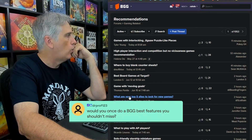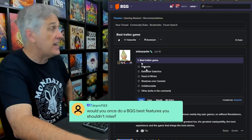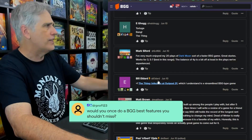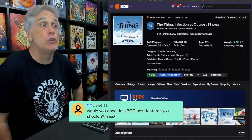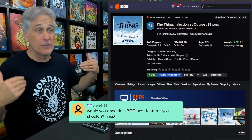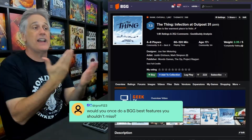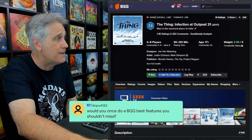Let's say you got a recommendation and you want to learn about a specific game like The Thing: Infection at Outpost 31. You could check if there's a run-through by me — by far the best thing you can do, because watching the run-through tells you what it feels like to play. Don't worry about my final thoughts — whether you enjoyed the gameplay as demonstrated is the important thing. But if I don't have a run-through, here's a super secret thing about BoardGameGeek: go to the game page, ignore all the noise, and click on the number of comments or ratings at the top.